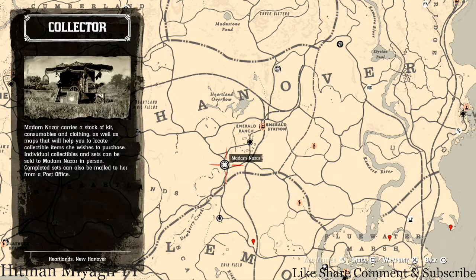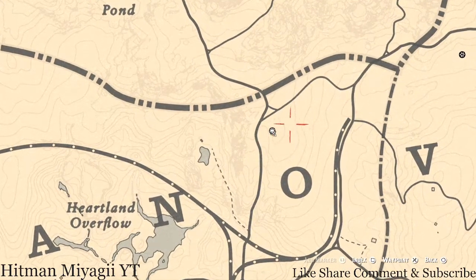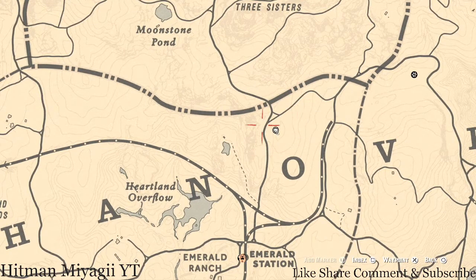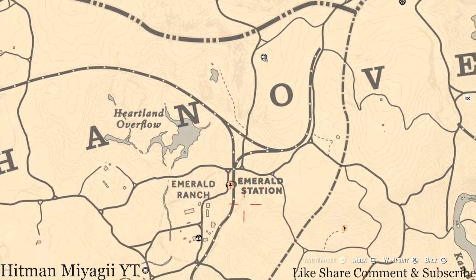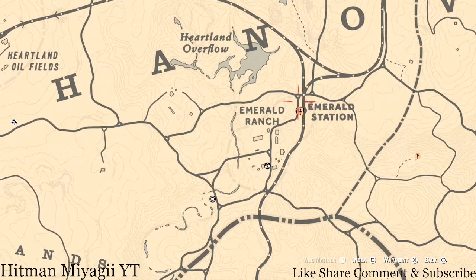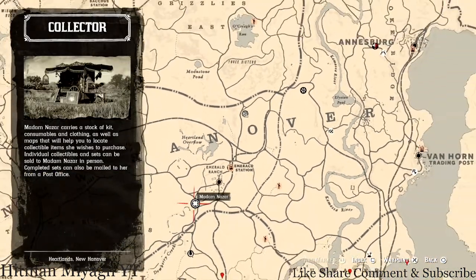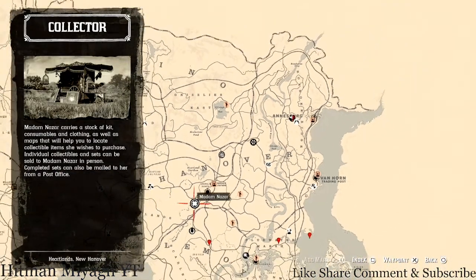How I personally get to her: I run down from my moonshine shack because that's where I spawn and where I end my game session. If you're not in the area, I suggest fast traveling to Emerald Station and running right over — it's not far. Take the train tracks down and at the first intersection make a right and go over to her location.